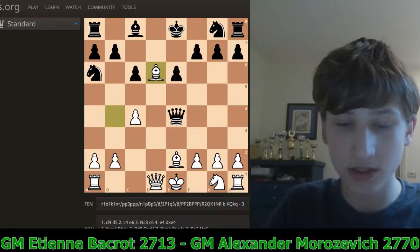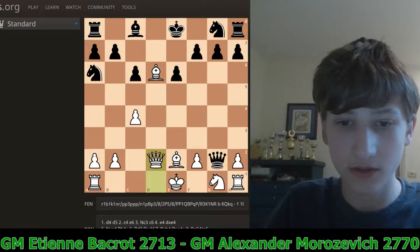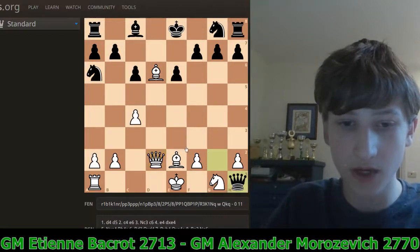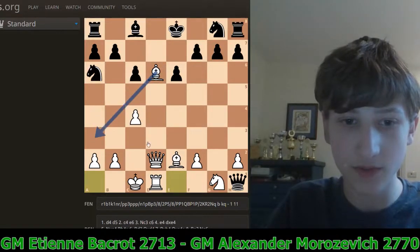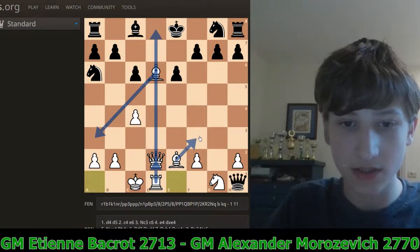Queen takes G2. Now White wants Queen D2, totally ignoring the fact that the rook is unprotected. If Black takes the rook on H1, White can just castle queenside and is totally winning — he has threats such as Bishop A3, and the rook and queen are lined up with threats like Queen D8. Also Bishop F3 traps the queen. So White is totally winning here due to his development lead.